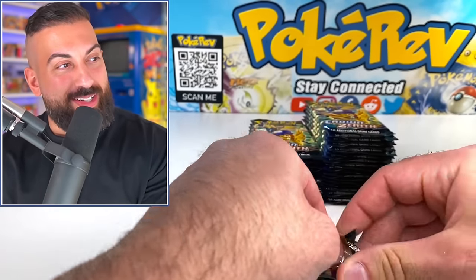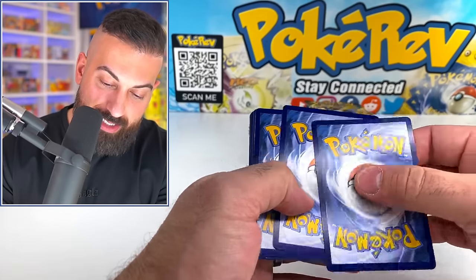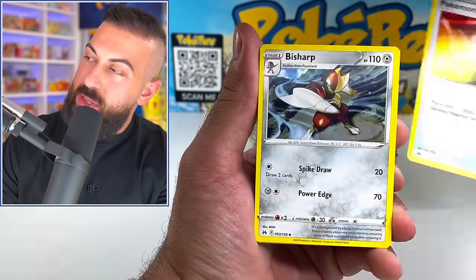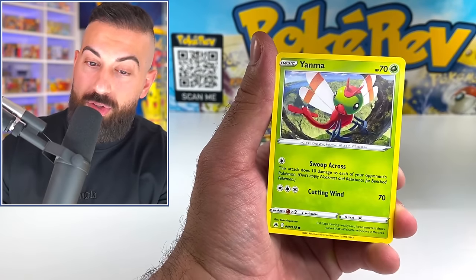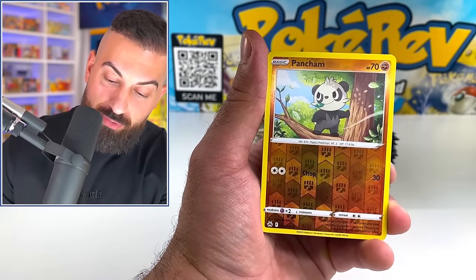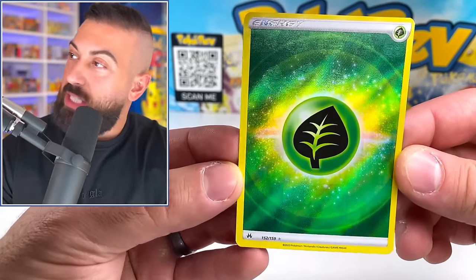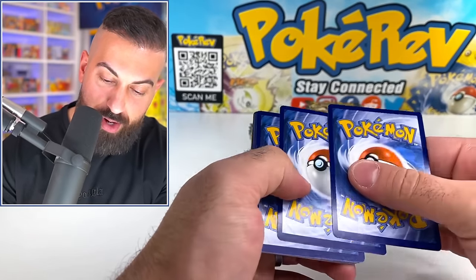And we got yellow borders — you guys missed those or what? I think they're cool, I think they're different. I think they definitely remind me more of Pokémon cards because that's just how they've been for all these years — 25 years or whatever. Pancham. We got a really nice leaf energy here with the texture. We got Tangela on the front here.